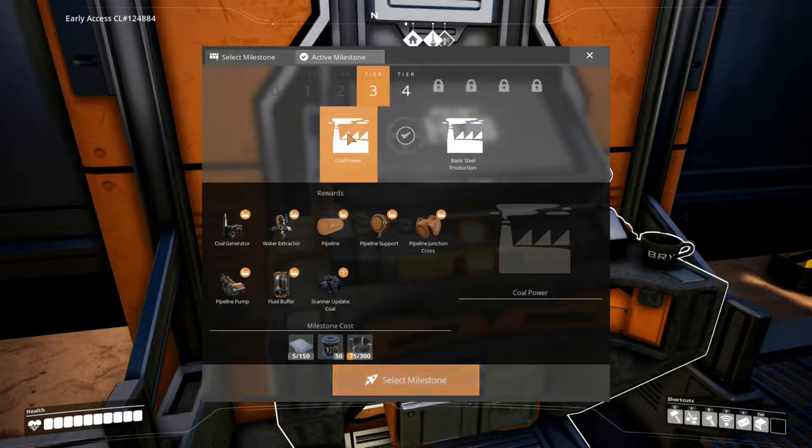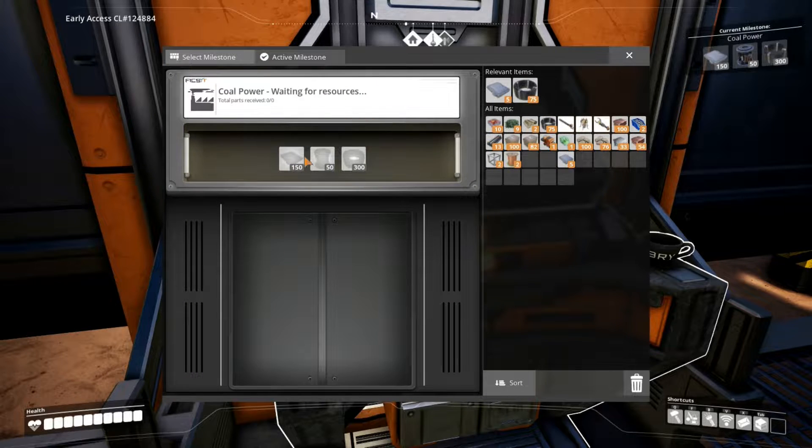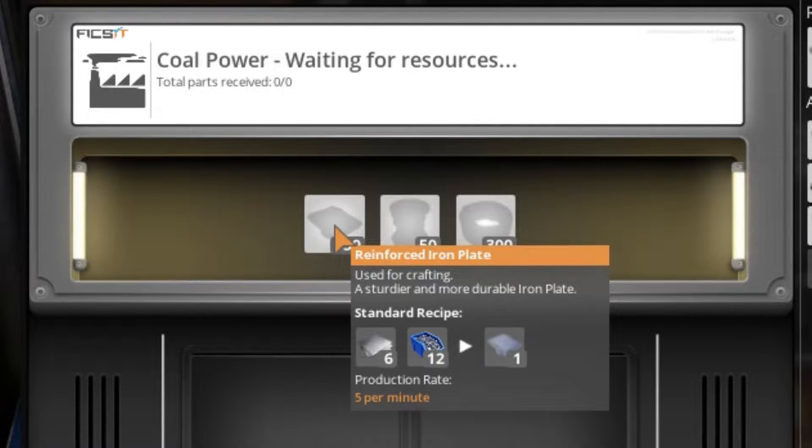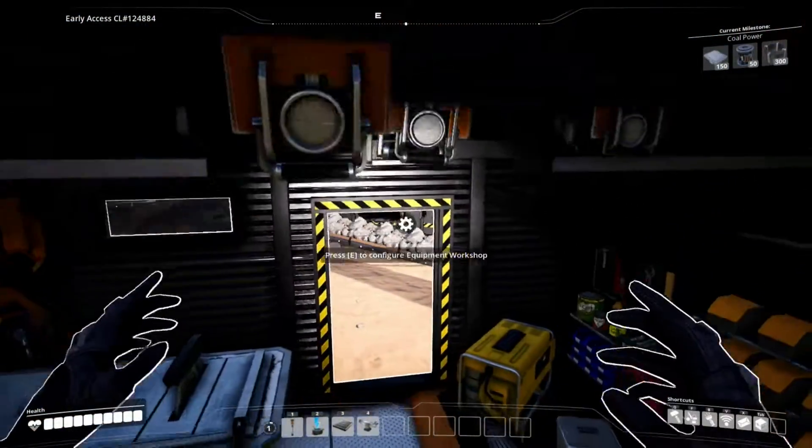So coal power - I think this might be a better alternative to the biomass burner, which hopefully it is. I'm really hoping something like that will happen. So let's go ahead and select this milestone and see what we need. 150 reinforced plates? That's a lot. Alright let's go ahead and see if there's some in our factory over here.